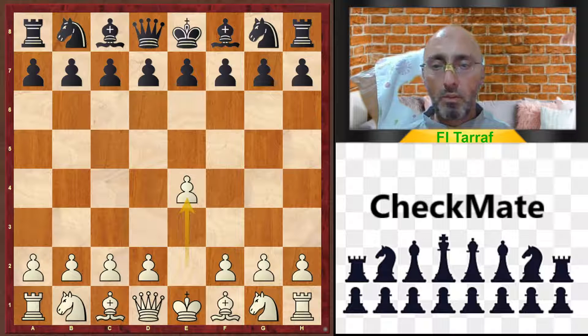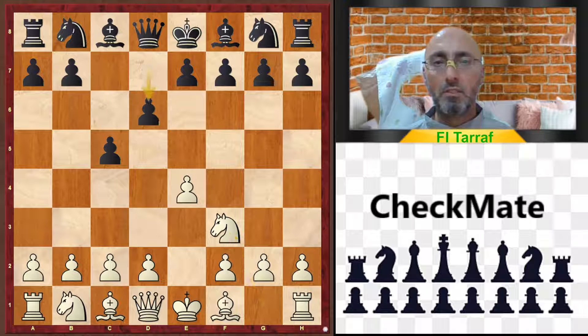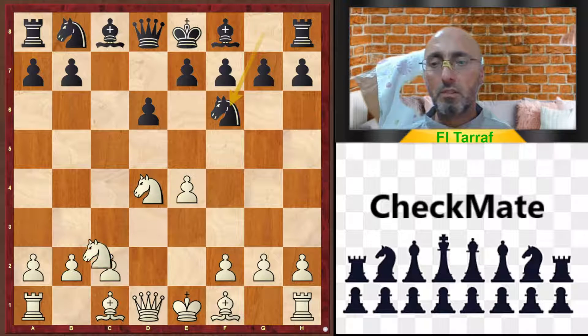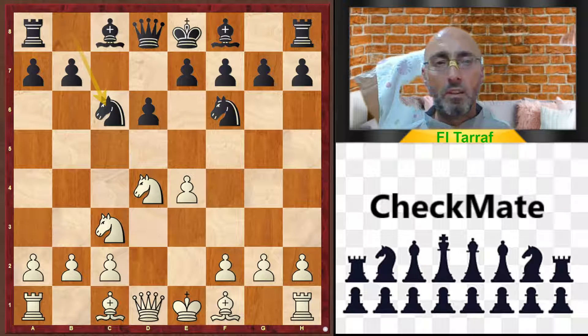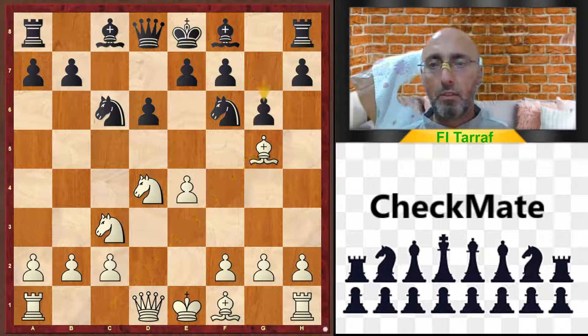Welcome to a new video and a new trap. The game started with e4, c5 — the Sicilian Defense — Nf3, d6, d4, cxd4, Nxd4, Nf6, Nc3, Nc6, Bg5, and this is the Richter-Rauzer variation.